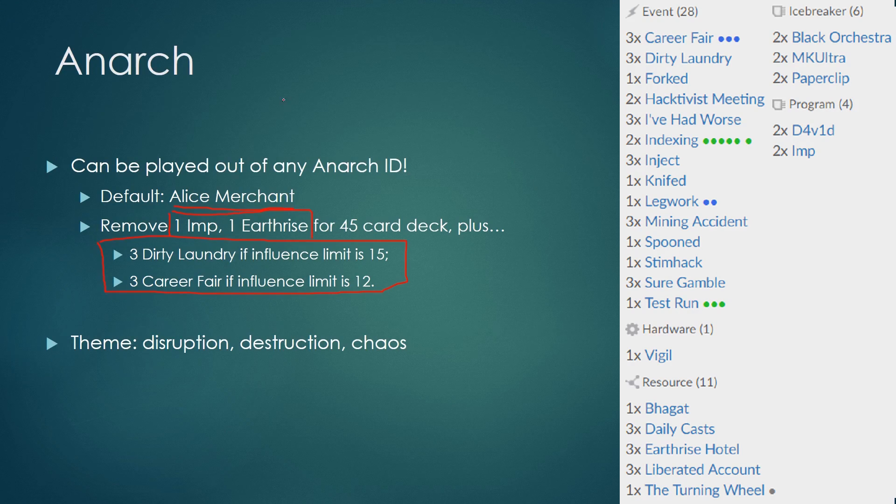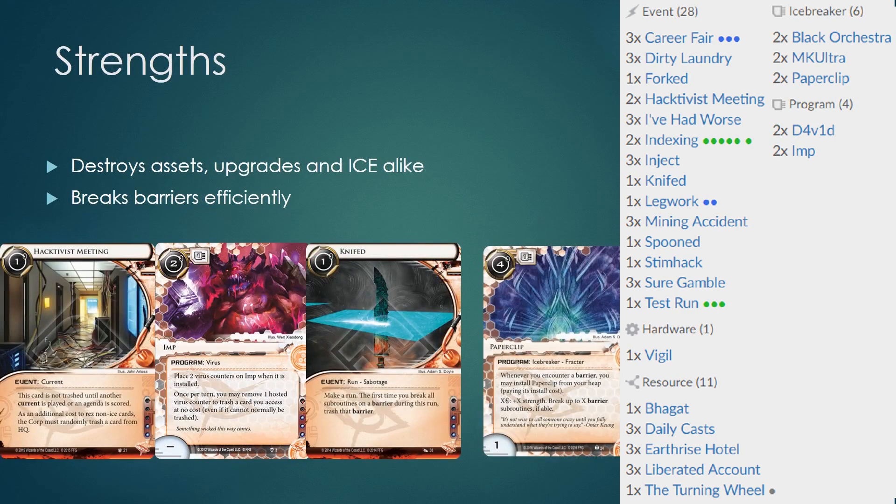Anarchs are all about destruction and chaos. This is a very chaotic deck that puts the corp in a terrible position because they find that plans are getting thwarted at every turn. The strength of this runner deck lies in the fact that they can destroy Assets, Upgrades, and Ice with a lot more ease compared to the typical runner. The corp will find it very difficult to rez their Assets and Upgrades in the first place, with cards like Hacktivist Meeting forcing the corp to trash valuable cards from their HQ if they decide to rez their Assets or Upgrades.